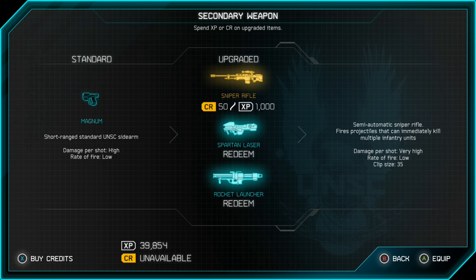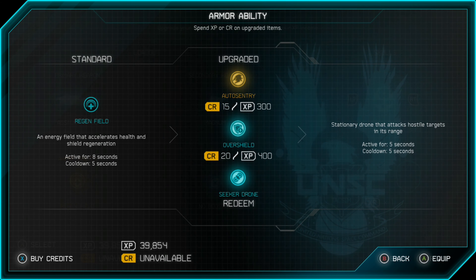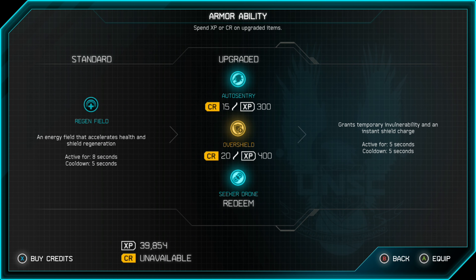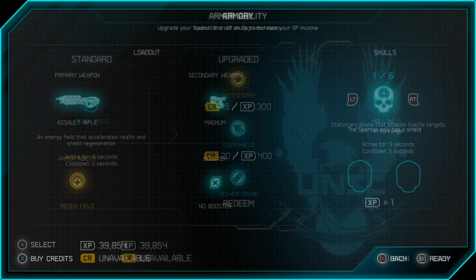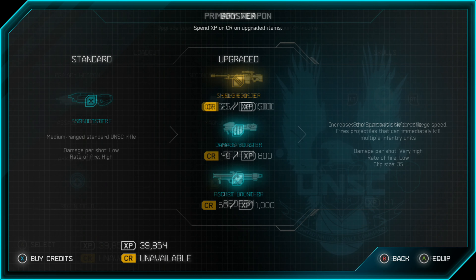Same thing with the secondary weapon — we could upgrade that to any of those weapons as well. Our armor ability for this first mission is a regen field, but we could change it to an auto sentry, overshield, or seeker drone. For the booster, we could change to a shield booster, damage booster, or score booster. I would recommend a damage booster if you're having trouble — it makes your weapons more powerful no matter what they are, so it's easier to tear through enemies and makes it way less likely that they'll kill you.